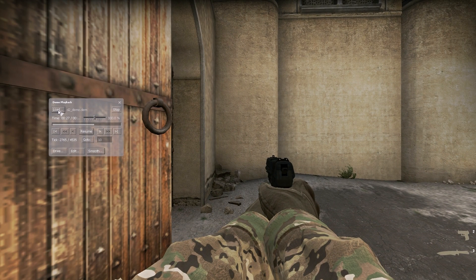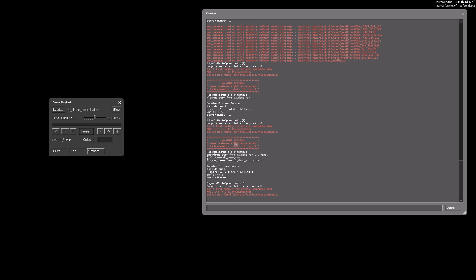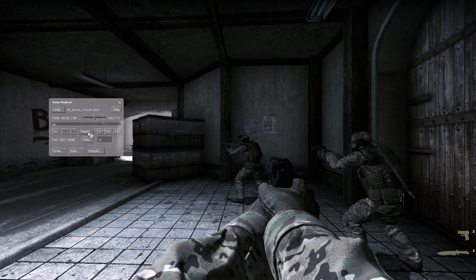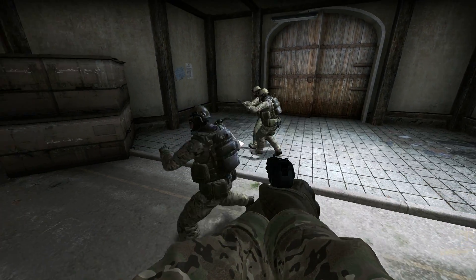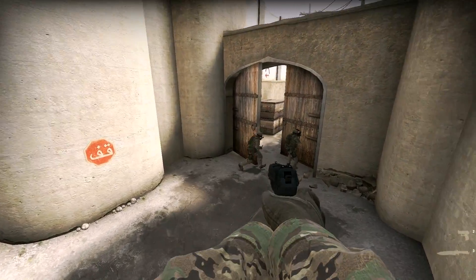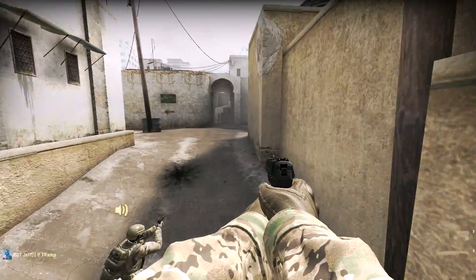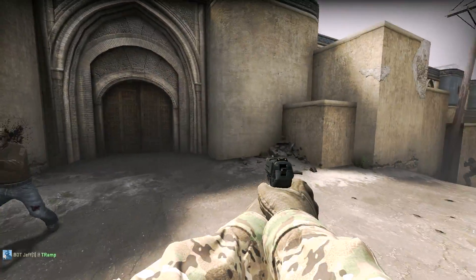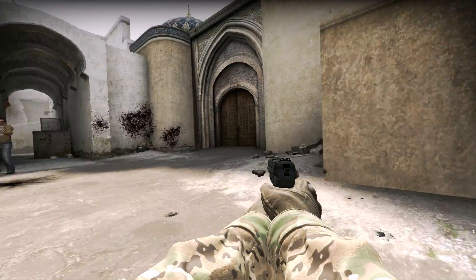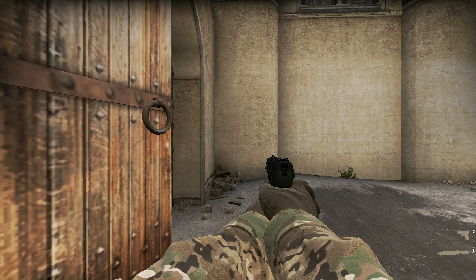Now it will have created a new demo — this one's called D2 demo, but we want the one called smooth. That's what we want. So this should start playing our newly created demo. That is our demo smooth. There we go. It's quasi-smooth. Obviously we'll get rid of the gun model, etc. — I'm not sure of the command for that right now — but it doesn't look that bad. Pretty good. And that's it. It's that simple. It really is that simple.